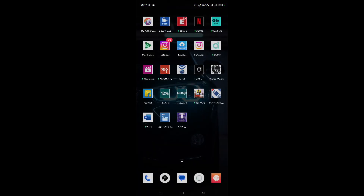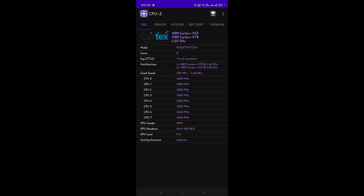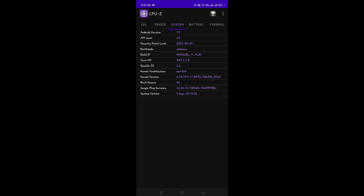Next, go to the 'System' tab in CPU-Z — it may take some time to load or you can reload the app. Check your Android version there. If your Android version is 7 or 8 it will run but may lag; if your Android version is 9 or 10 and above, it will run smoothly without any lag and install easily.